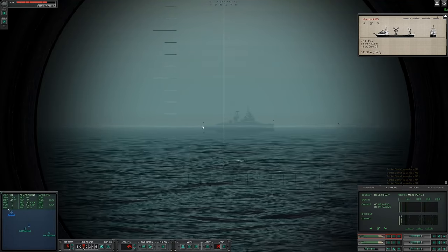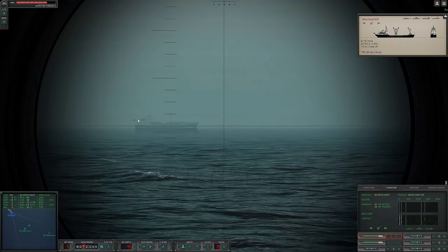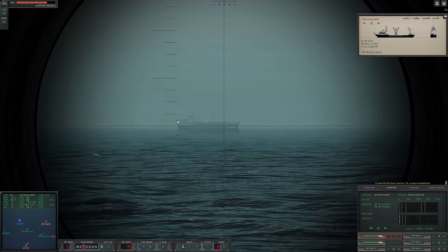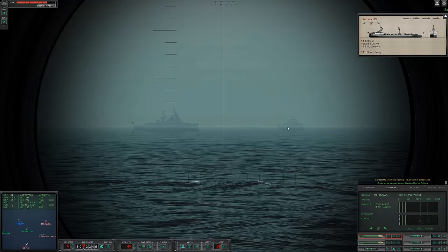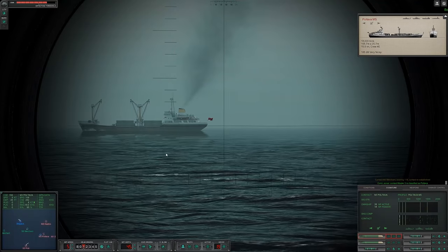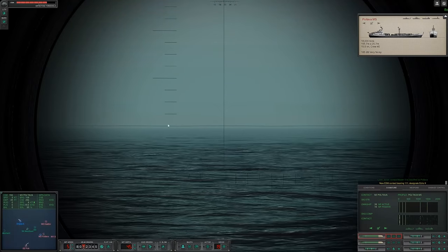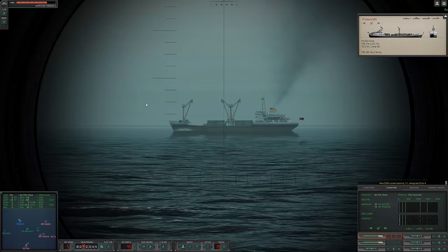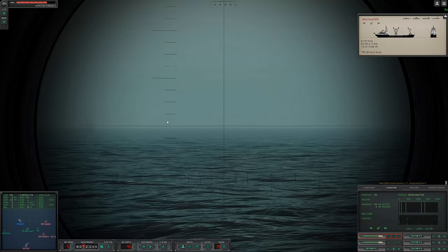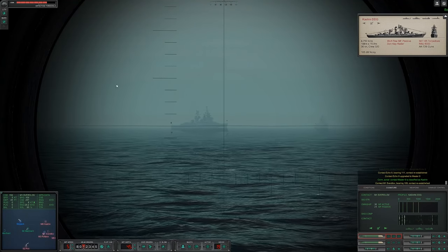It looks like that cruiser is definitely going to be our target in that case. That mark — that's a Russian ship. This Norwegian ship is just sailing right through a Soviet task force. Isn't this task force bound for Norway? Yeah it is. Ram them, do your duty! Okay, we're picking up another contact — con sonar master nine is classified as escort.